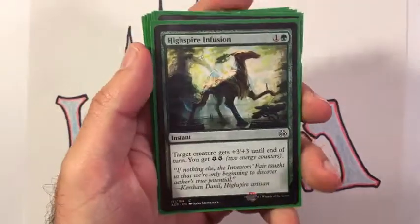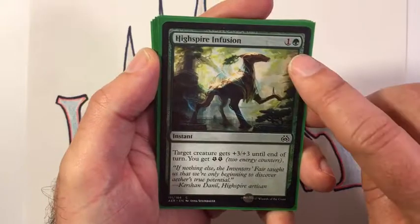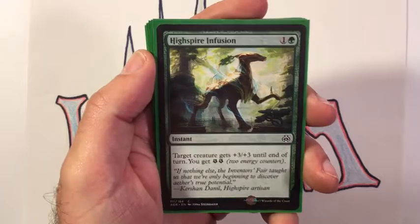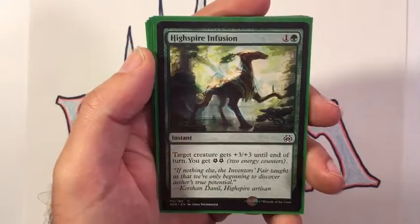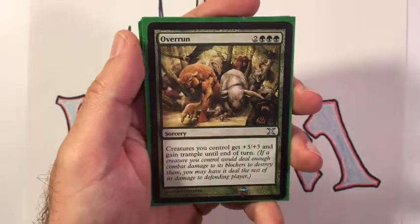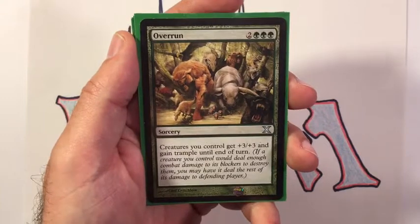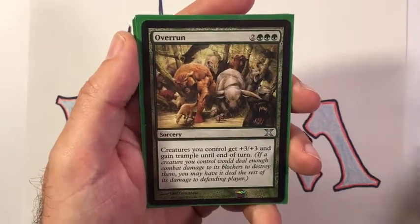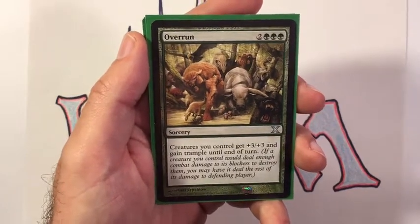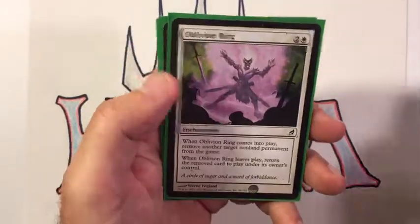Also a couple of combat tricks from Aether Revolt: Highspire Infusion — for two mana at instant speed, target creature gets +3/+3 until end of turn and you get two energy — giving you more energy to use on your trampling cats. Then since we're trying to go a little wide, I've included one Overrun as a nice game finisher. With a half dozen cat tokens on the table, five mana gives all creatures you control +3/+3 and trample until end of turn.